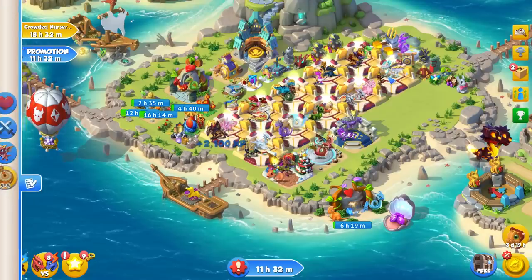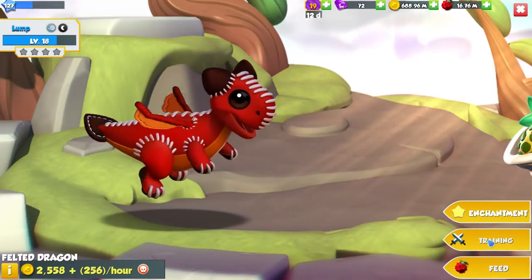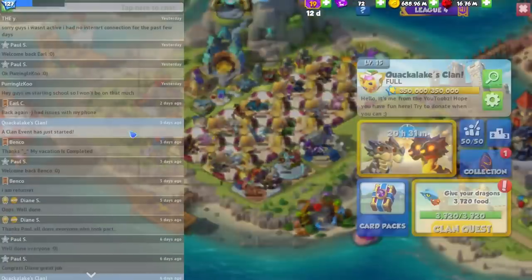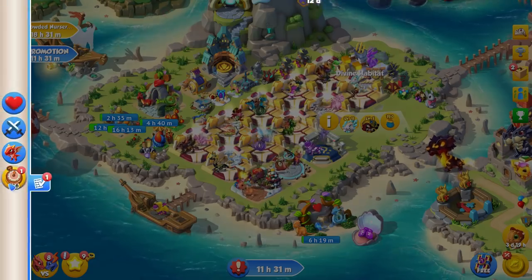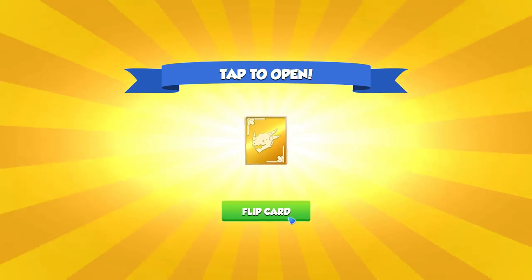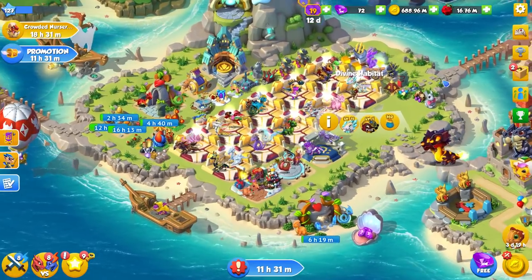Time to complete another clan quest — give your dragons 3000 food. Easiest quest of my life. Now we need to go accept it in the clan screen, and then we can go into the daily quests and get our daily card pack. Every time I see that yellow it makes me happy.